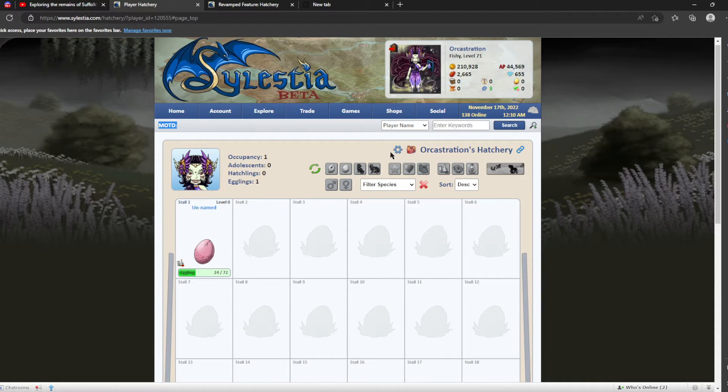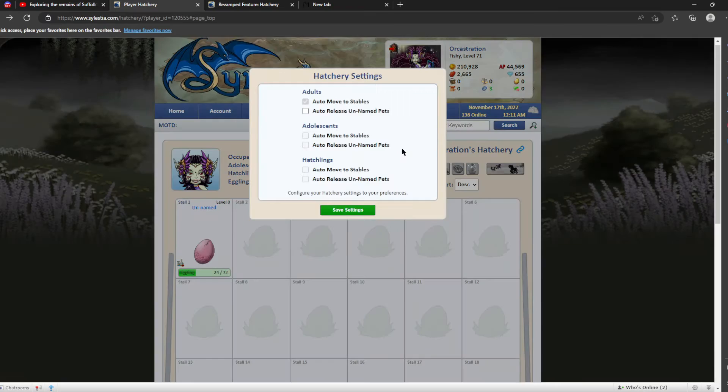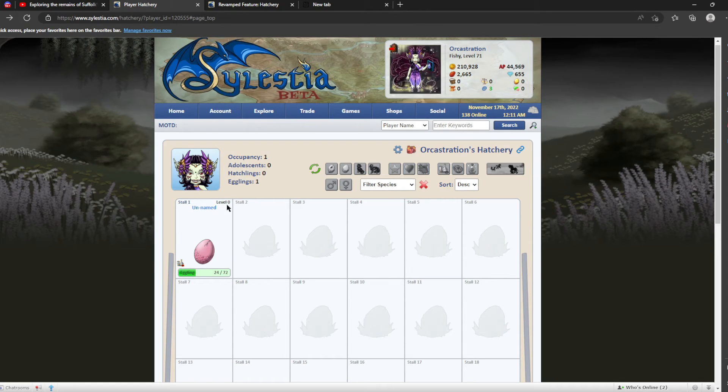We can also use some other useful features here. You can click this button to get a link to your hatchery and it copies it to your clipboard — you can do that for any hatchery you're viewing. You can also view the stables from here. If you click on the settings, you can set options like auto-release, move pets to the stables, and you can now also move hatchlings to the stables — which is handy for freeing up space in your hatchery.